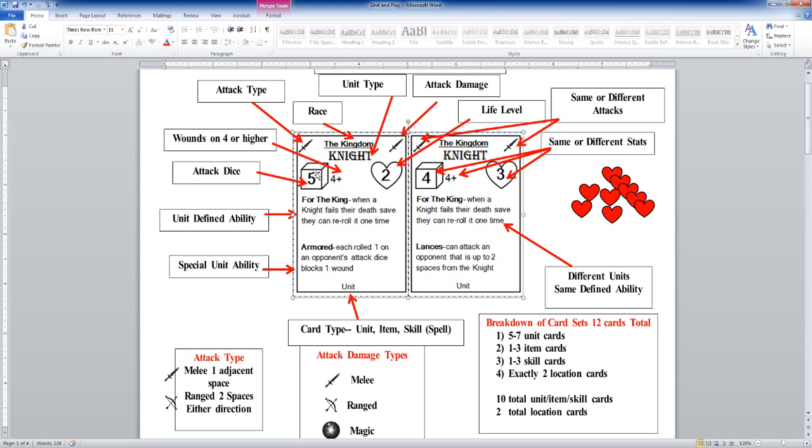On the left-hand side up in the corner is going to be a cube that represents a dice. The number inside the dice is basically how many dice you're going to roll — that's your attack dice. In this case, the knight is going to attack with five attack dice.